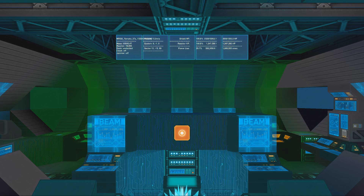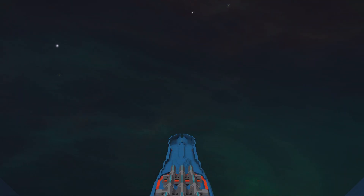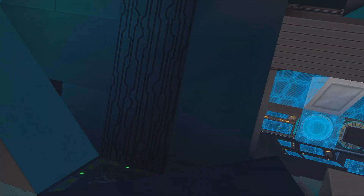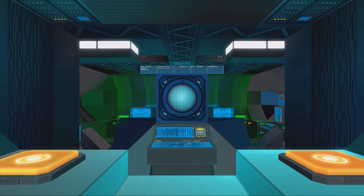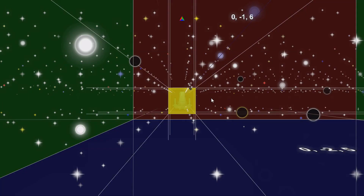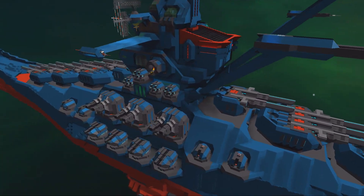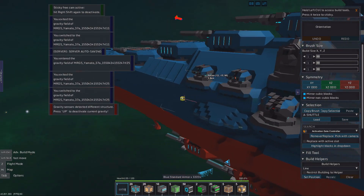Now we're into the ship and we can start to check the systems. Here we have MRGS Yamato with stats, some info you can input, and camera views — a nice top view, a bottom view (unfortunately blocked), a wave motion gun view, a bottom front view, and the standard view. There we have the interiors. Now we should start checking some systems.